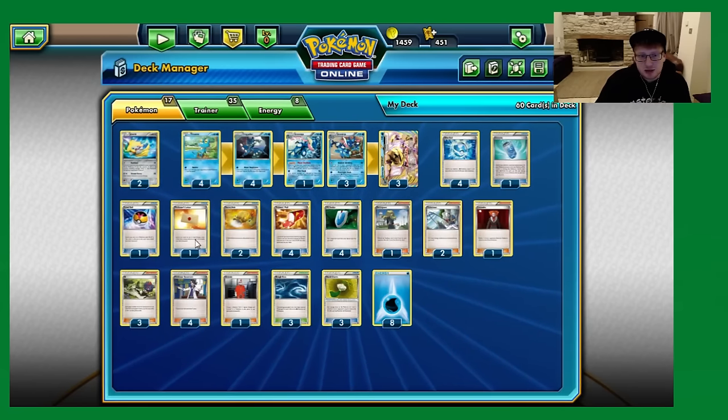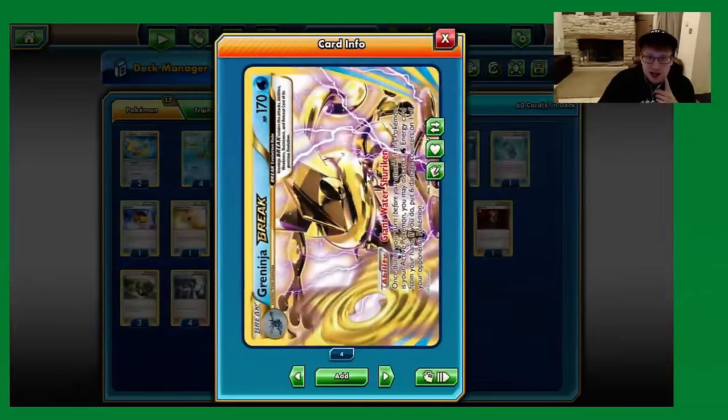There's also a bunch of different cool plays available. It's all about Greninja Break — 170 HP for a Break Evolution is quite nice, bear in mind it's effectively a Stage 3. Giant Water Shuriken is the most absurd ability. Once during a turn, if it's in the active, you may discard a Water Energy from your hand and place 6 damage counters on one of your opponent's Pokemon anywhere on the board. Absolutely monstrous damage, and it's not even an attack.